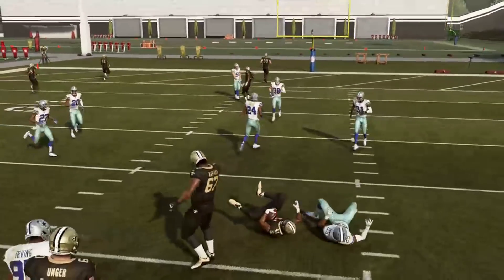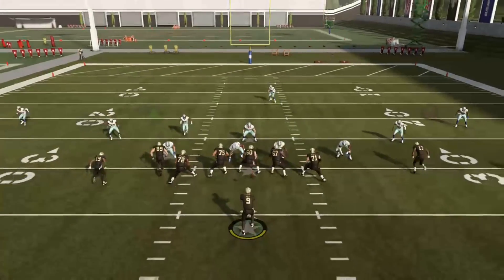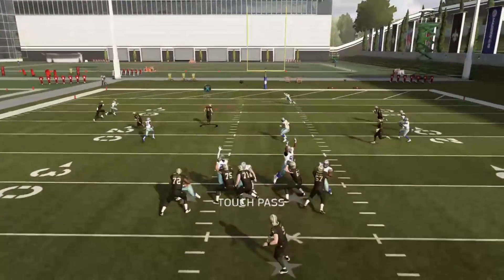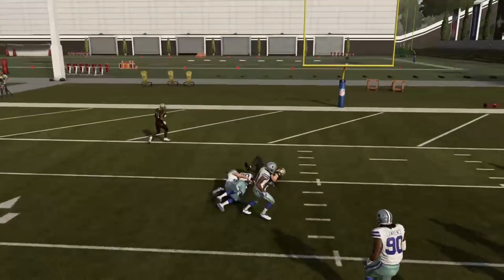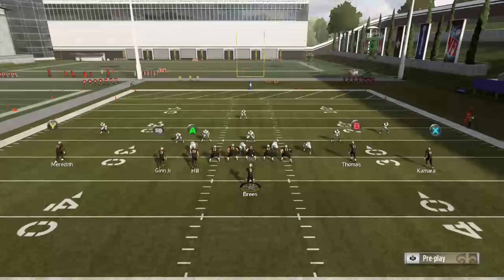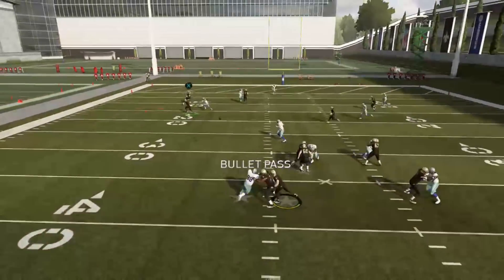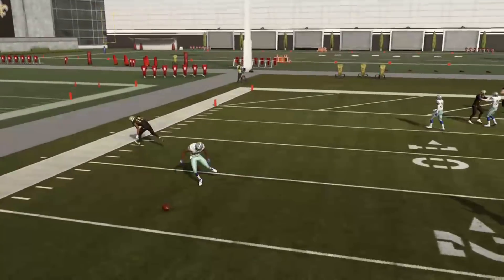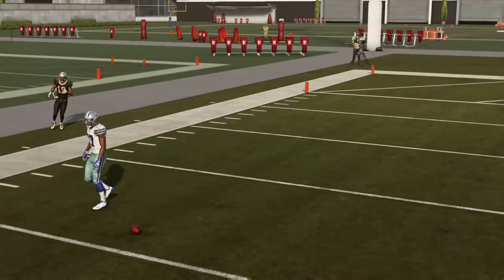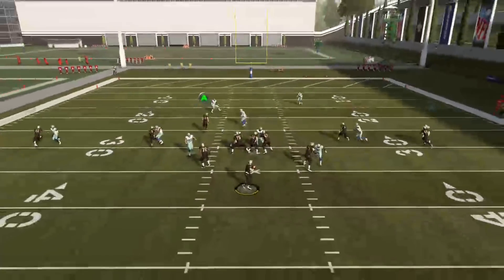You kind of have to throw the outside receiver open this year. These zones cover outside a lot better than they did last year. But if you throw it on their break, you can typically throw the receiver open. I'll try to find a good scenario where I can throw to the X — it's actually the RB button, not the A button. He looks like he's open, but he's actually covered — that's the way this route works this year. You have to throw it in the break.